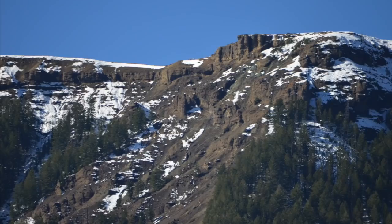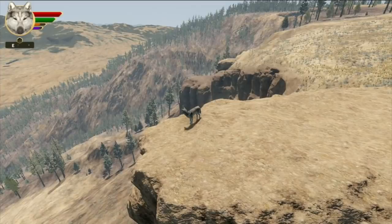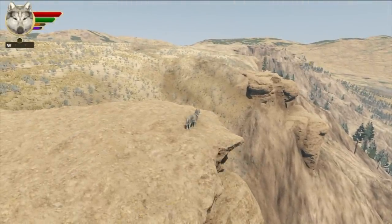The cliffs of Amethyst Mountain and Specimen Ridge are pretty cool and I spent probably more time than I really should have fussing and tweaking with them, trying to get them as close as I can to how they look in reality. But now that I've got those in pretty good shape, it's time to actually get them working well with the animals, which is another technical challenge that turned out to be a little trickier than we expected.